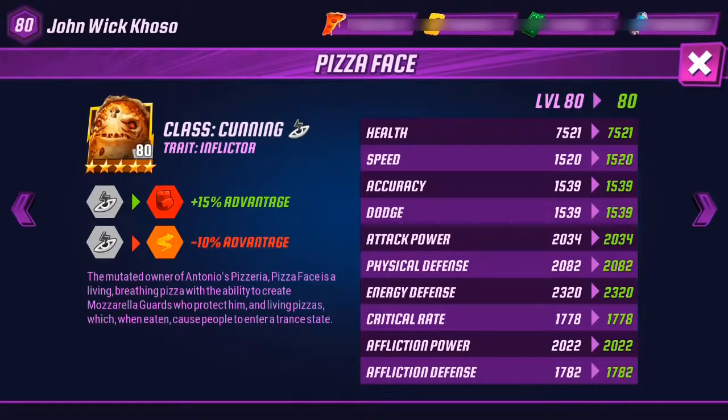His stats: HP is 7,500 — I like characters with 8,000 HP, but this is also good. Speed is slightly slow. Accuracy 1,500, evasion 1,500, attack power 1,500 — which is actually on the higher side. Physical defense and energy defense are there too. At level 80, he has class bonus against Might, disadvantage against Swift. His trait is Inflector, class is Cunning.